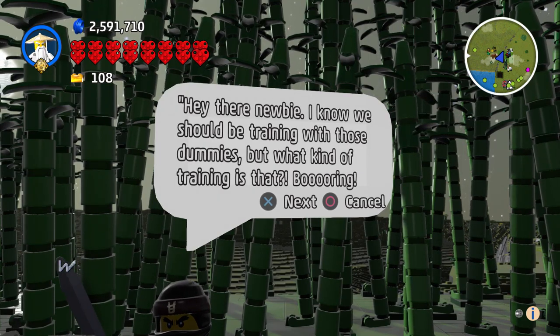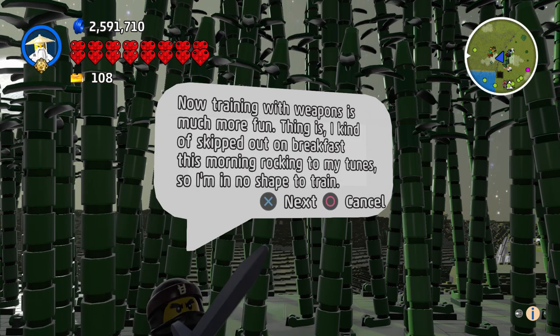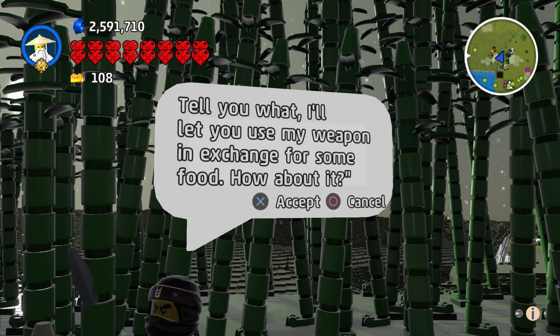A character says: 'Hey there newbie, I know we should be training with those dummies, but what kind of training is that? Boring! Training with weapons is much more fun. Thing is, I kind of skipped out on breakfast this morning rocking to my tunes, so I'm in no shape to train. I'll let you use my weapon in exchange for some food — how about it?'